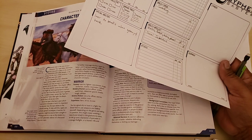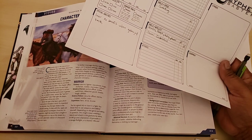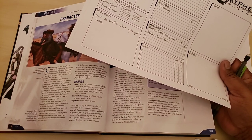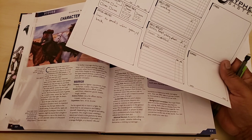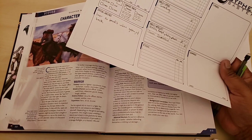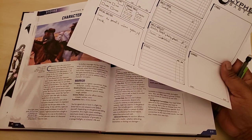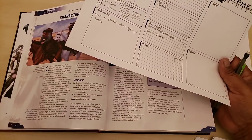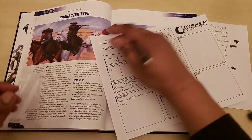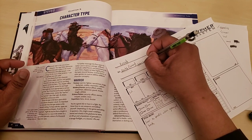I'm going to go with Warrior for Creed. So Creed is an Exiled Warrior. In fantasy terms a Warrior covers fighter, swordsman, knight, barbarian, soldier, myrmidon, or valkyrie. I'll write that down: Exiled Warrior.